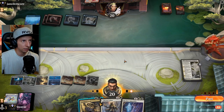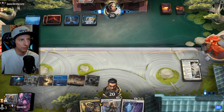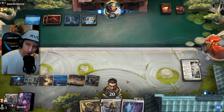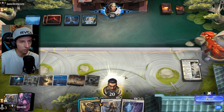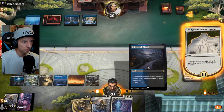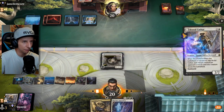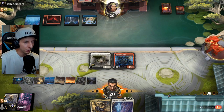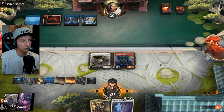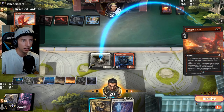They blow up Brutal Cathar — not a big deal. Our Restoration is going to flip after this turn, so we get value there. We know Gold-Span is coming; would love another Vanishing Verse off the top. It's nighttime so Brutal Cathar comes down as a 3/3 first striker — holding up Vanishing Verse means six damage a turn. But they drew Dragon's Fire, third one, absolutely destroying us.